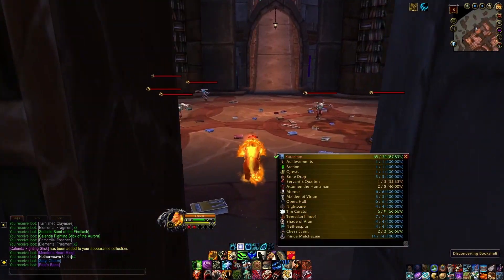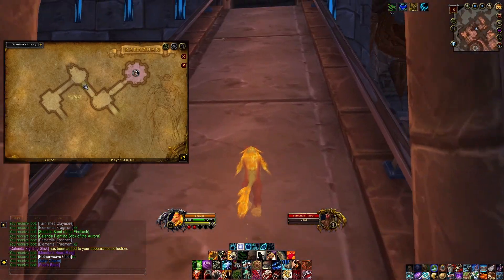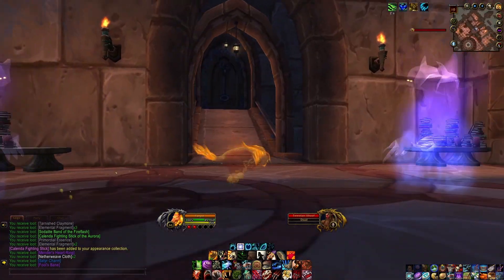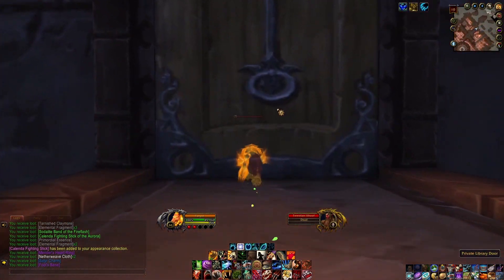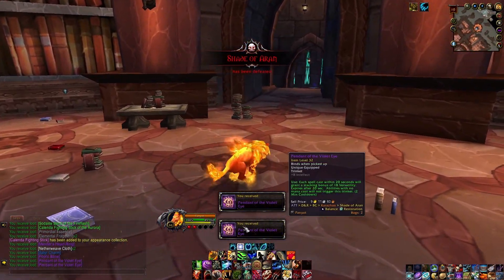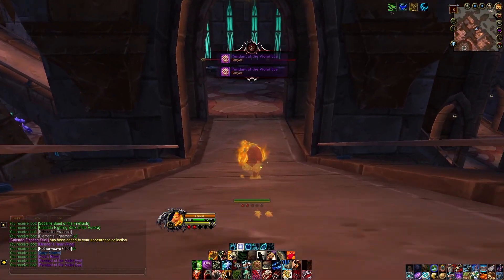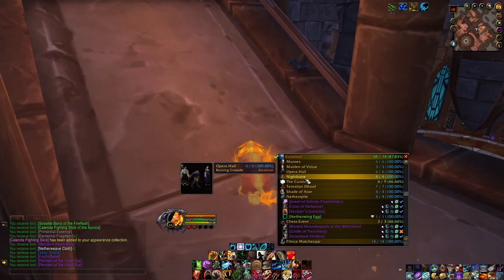Next up is Shade of Aran. You have to click on the bookshelf again to get back out. We're just going to go up here and over to this door, open his door, knock knock, and go murder him real quick. Two of the same trinket dropped — amazing. Made it through the door before it closed. We only have three bosses left: Netherspite, Chess Event, and Prince Malchazar.